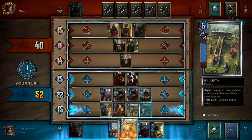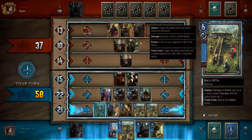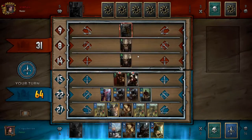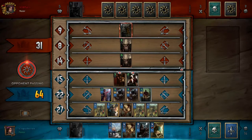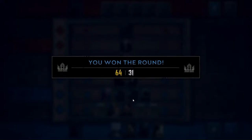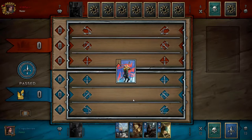So basically I'm playing in a control aspect, trying to get rid of his Impera Enforcer. I kind of mess up my ordering and mechanics a little bit here, but it's not that big of a deal — well, it is in terms of getting into the habit of doing the right thing, but I'm not punished too hard for it. The correct play would have been to set up the ballista first and then get the synergies off. I still forget that Henselt not only plays a card but also gives the crewman tag, which is a relatively recent addition.